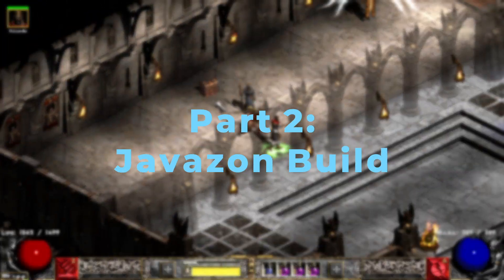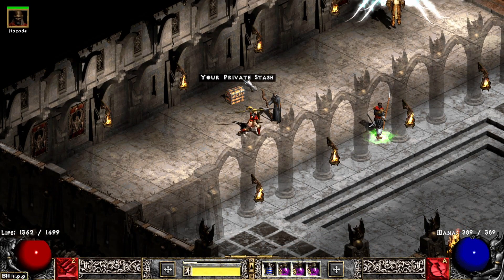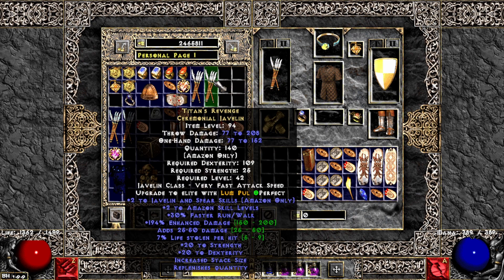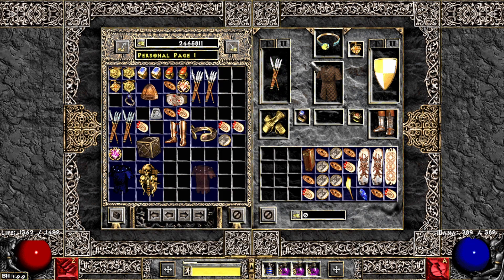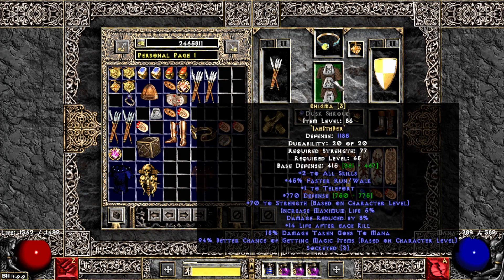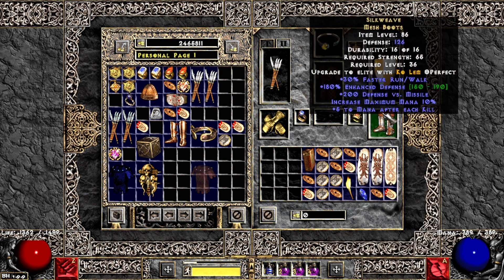As for the build, I ended up with a Javazon — 99 FCR setup with 85% pierce and 150 MF. The weapon is Titans, and I have two more in the stash because they usually run out after about 5-7 runs. Then the Griffon's with a 15 IS jewel on it — ideally you also find one with mana per kill. Enigma. Rare Amulet with 1-2 skills and 10 FCR to hit the 99 FCR breakpoint, 18 dex and golden lightning res.